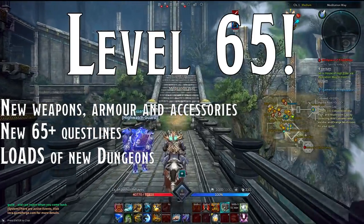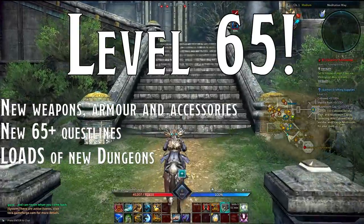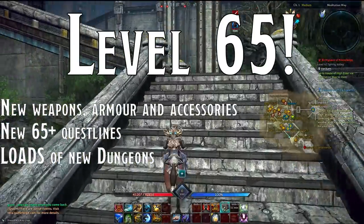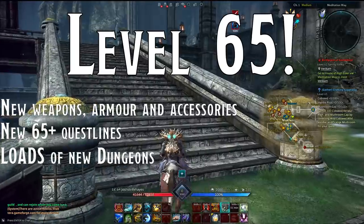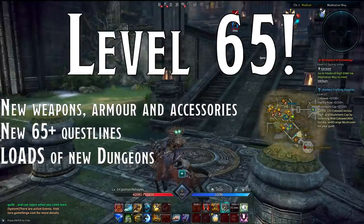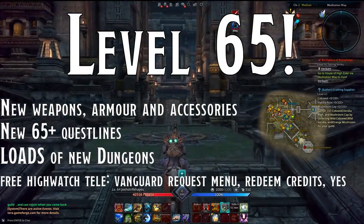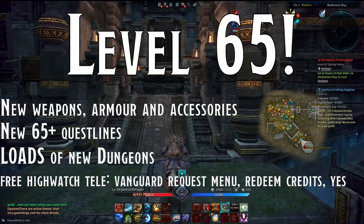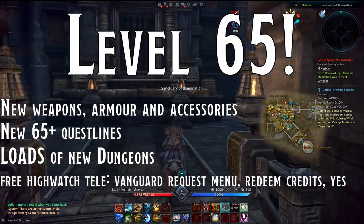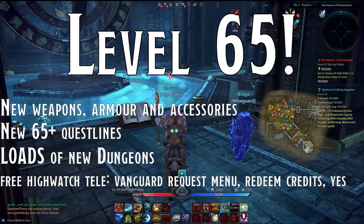If you've been following the level 60 story quests, you will have been to High Watch — the large hub city where you've probably seen loads of other players running around. This is one of the busiest endgame locations and a great place to chat and trade. You can teleport to High Watch for free by pressing H to open the Vanguard request menu, then clicking Redeem in the bottom left. This shortcut can save you some travel time later.